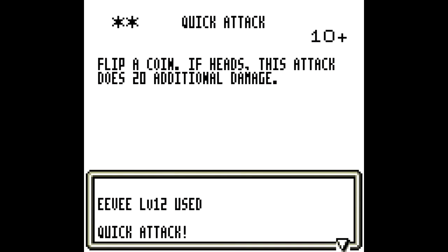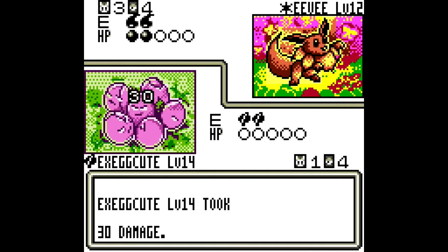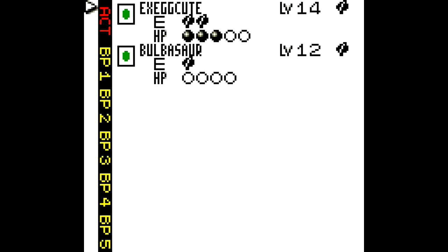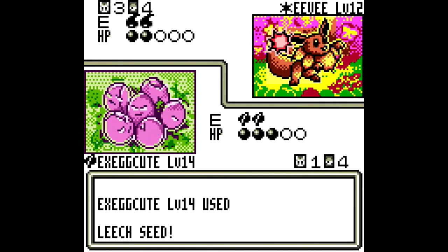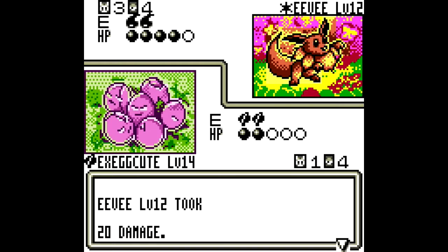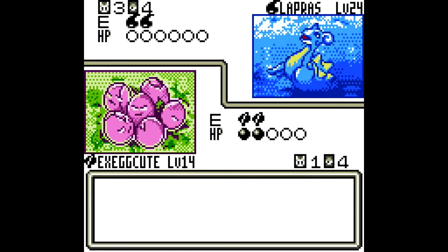Ooh, Lapras is being prepared. 30 damage. Yeah, I really need to prepare Ivysaur quickly. I could be killed during the next round if I'm unlucky. Definitely going to be killed during the next round because of Surf.